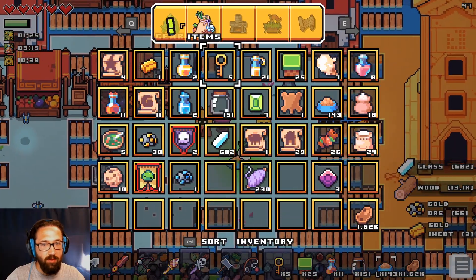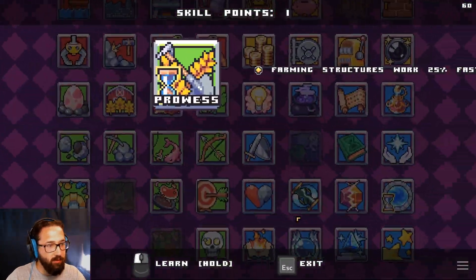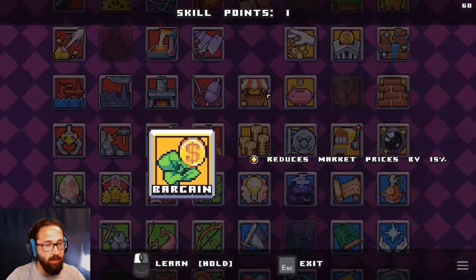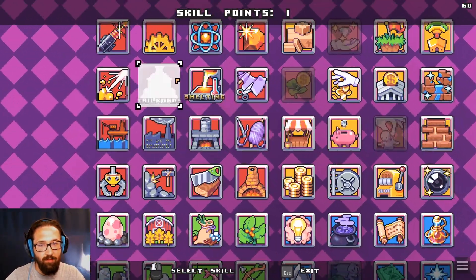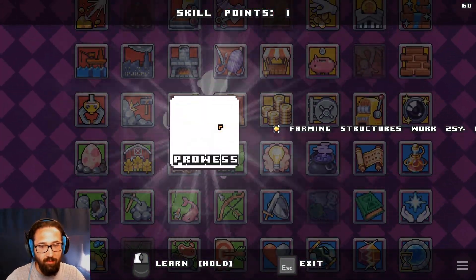XP please. Did I accidentally not click on it? I think I accidentally didn't click on it. Calcivorous, we don't need. Farming structures now work faster. Clean energy faster. Management, I don't really care about that one. Bargain — reduces market prices. Crafted items sell for more coins. We can get railroads, which at some point we'll do. But I think for now, we're gonna go for farming structures work faster.